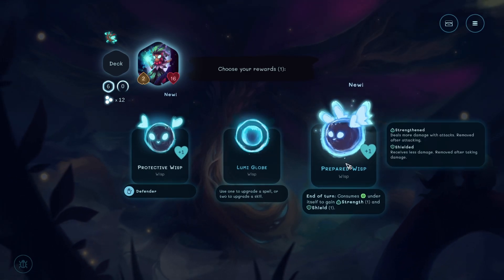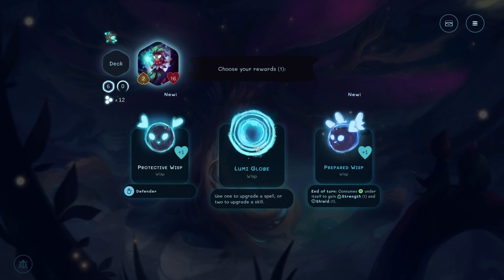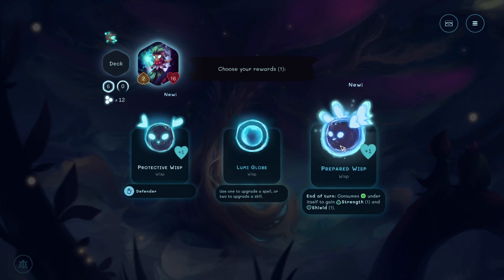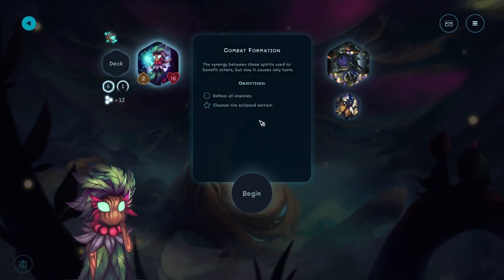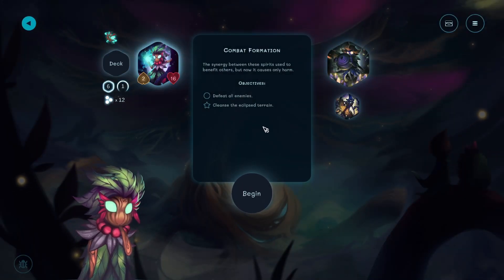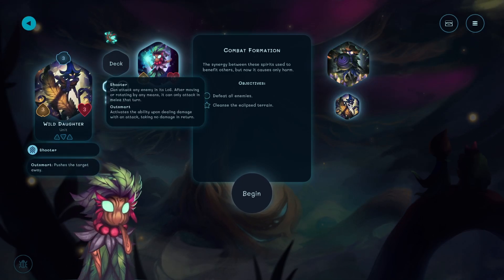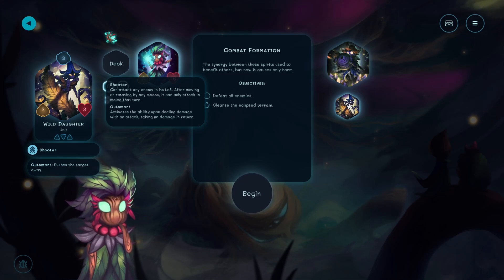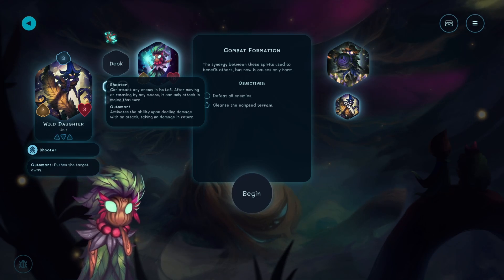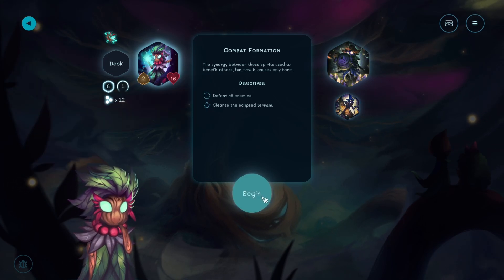Choices. Prepared Wisp - end of turn, consumes thingy and gains... To upgrade a spell, to upgrade a skill. Let's get in the globe and this way. The synergy between these spirits used to benefit others, but now it only causes harm. Wild Shaper and Wild Daughter. Outsmart - activates the ability upon dealing damage with an attack taking no damage in return. Pushes the target away. It's a little confusing.